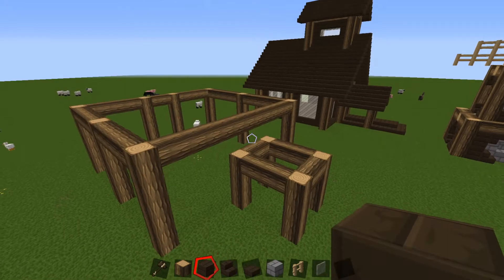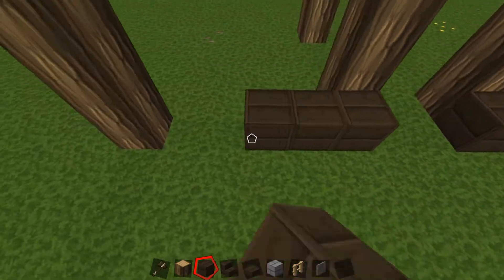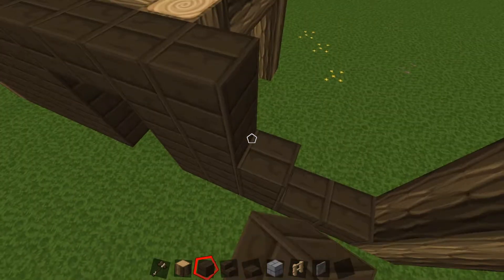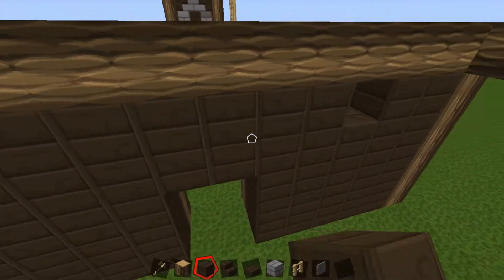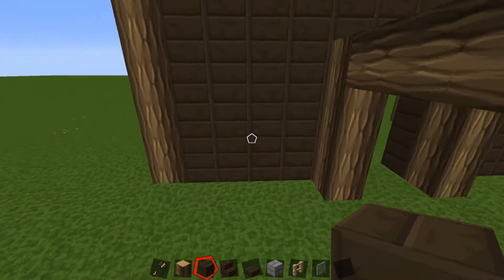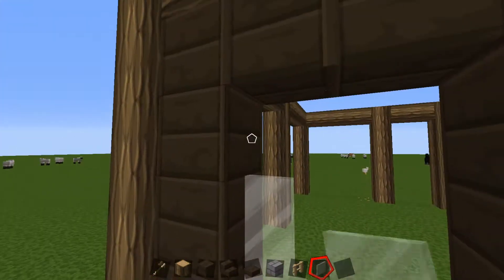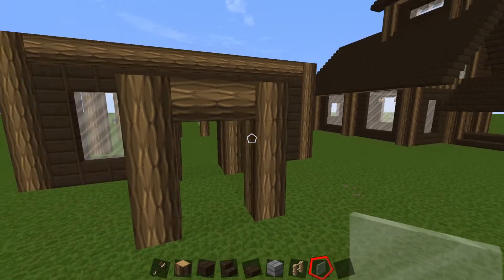Now that we have the frame settled, let's take our dark oak wood planks and fill in the front facade, coming all the way across flush with our structure and around to the doorway. We're gonna fill this all in with dark oak wood planks. You could make your windows however big or small you'd like — I wanted this build to be very symmetrical. We'll punch a hole for the window two blocks across and three blocks tall, then fill it in with glass.